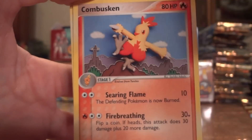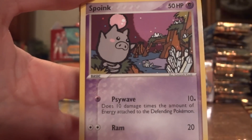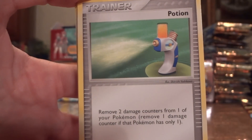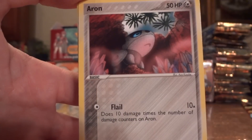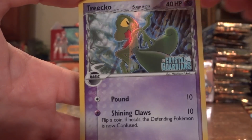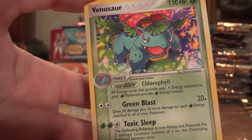Windstorm, Combusken, Spoink, Potion, Squirtle, Bulbasaur, Bulbasaur, Aron, Treecko, and a Venusaur.